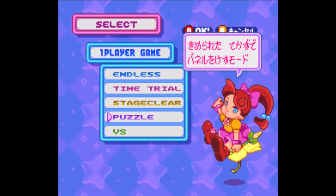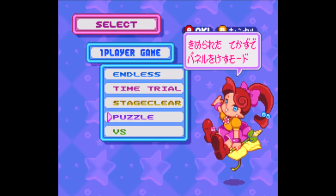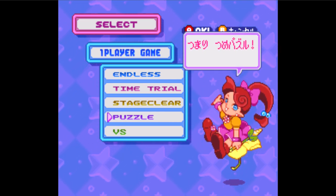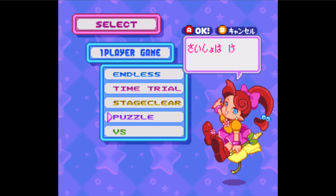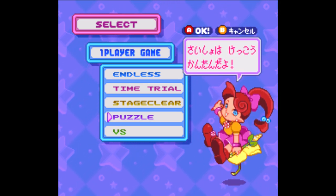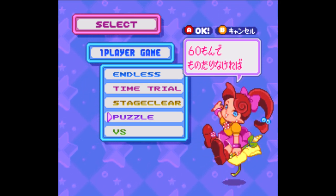The purple section is the puzzle mode. Here, you have to clear all the panels using only a limited number of switches. At first, it will be simple. But if that doesn't satisfy you, don't worry — it'll get much harder.